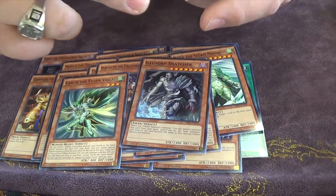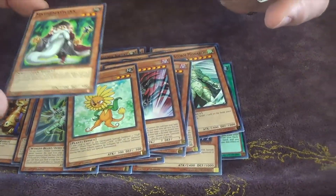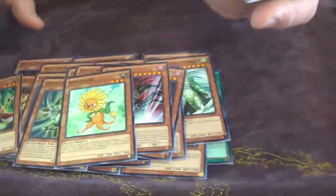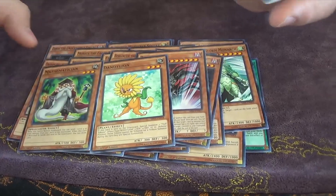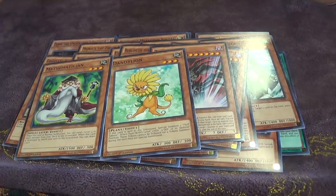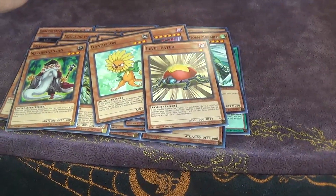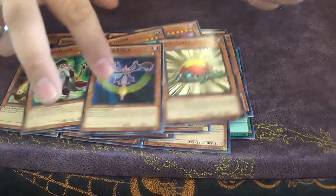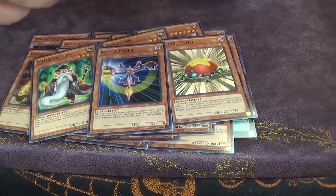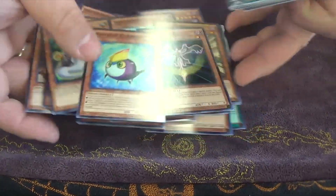Illusory Snatcher, you get one Trigodius, one Dandelion. I don't know how I feel about that being a common though — it's good, like now you can just, you know. It looks better than the Goldrunk, for sure. Battle Fader, it's got a lot of good staples in it. Rainbow Kribo. That's it for the Monsters.